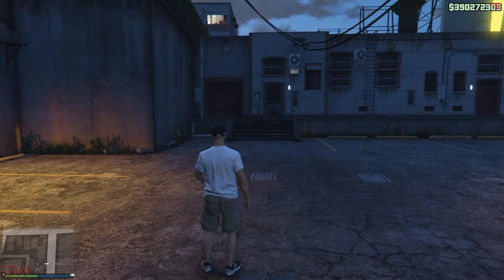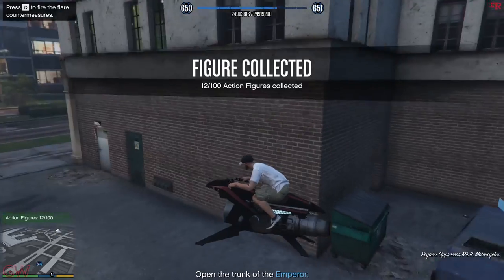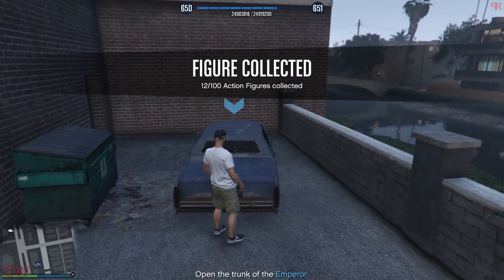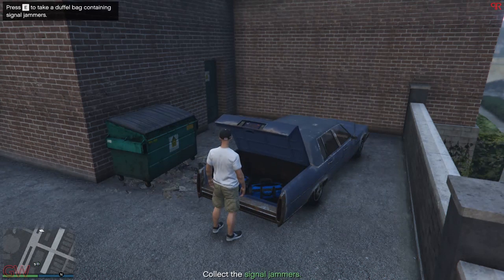For the jammer mission, there's actually an easy shortcut or skip-forward method to complete them quickly. Since this is annoying, just like the Cayo Perico High setup missions where you need to go around the map a lot, you can skip this without paying much attention. Just go to the Mk location and pick up the jammers.